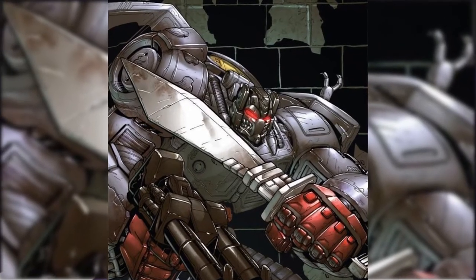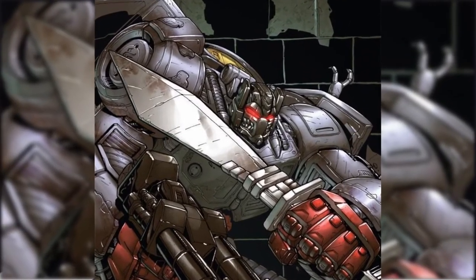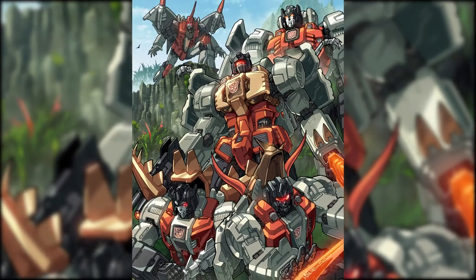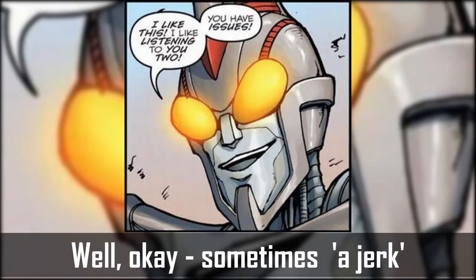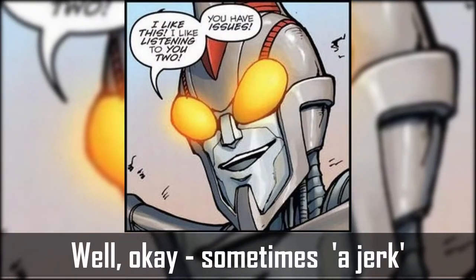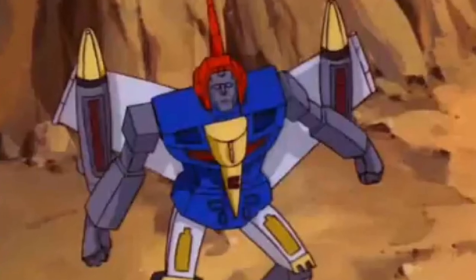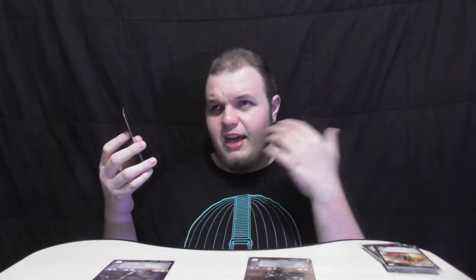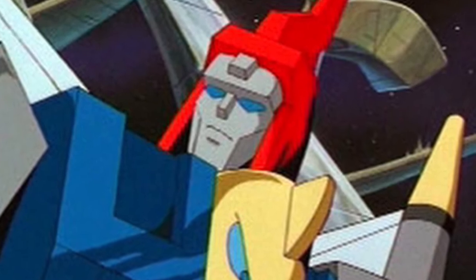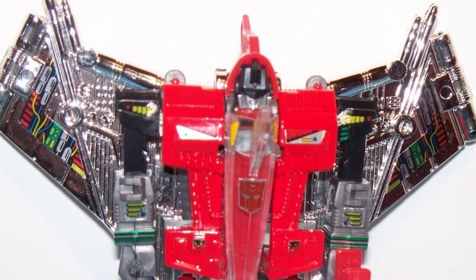Swoop has always kind of been my favorite of the Dinobots. Like Grimlock is, of course, probably the coolest because he's both the leader and a T-Rex. But Swoop, he's the likable one. His role in the Dinobots, other than being the only flyer, is that he's not a jerk. It looks like his toy design. The original G1 cartoon had Swoop with a blue torso, which made him quite different from the other Dinobots. He also didn't have the visor in the cartoon, and he has a visor here, which I think is based off the toy.